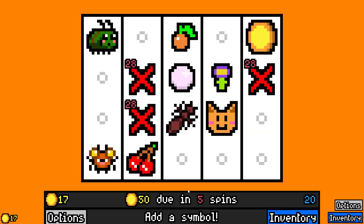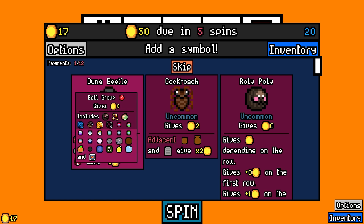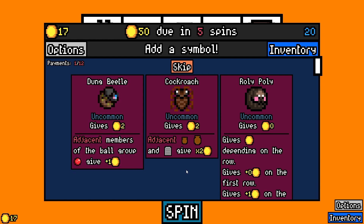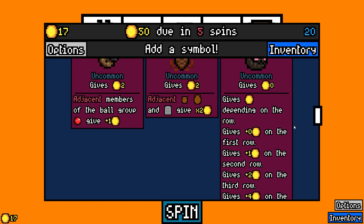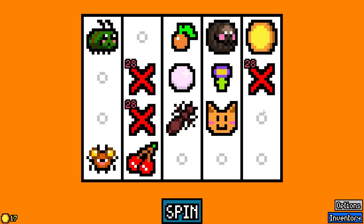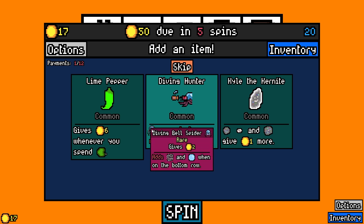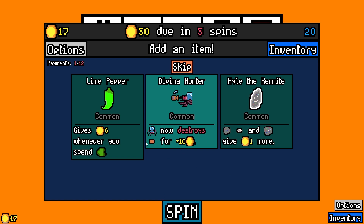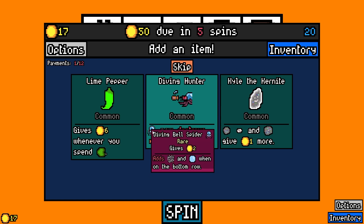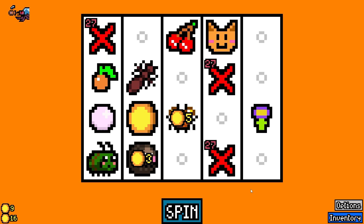Interesting! Oh my god — dung beetle, adjacent members of the ball group. Wow, cockroach. The roly poly gives money depending on the row. Wow, it adds a removal capsule when a capsule is used. Is this like a spider? Diving bell spider — now destroys fish for 10 coins. This is crazy as hell, man.